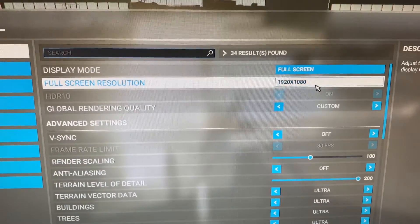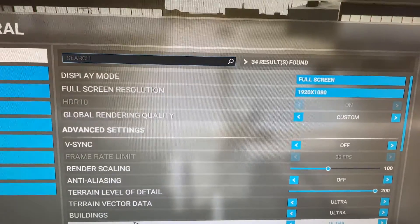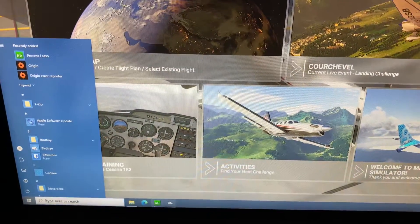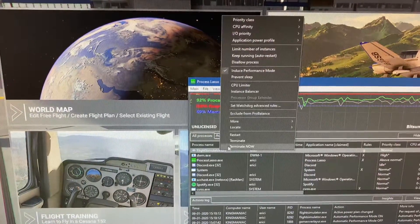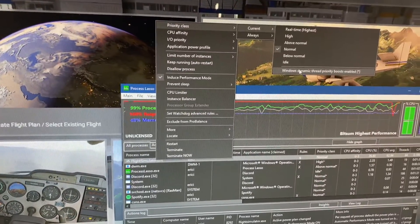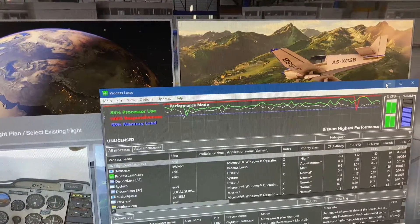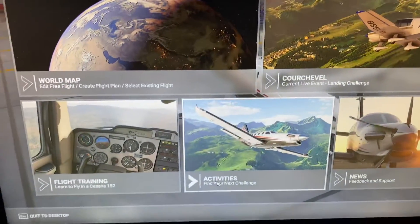To recap: once you're at the main menu, window the game, open Process Lasso, right-click the Flight Simulator exe, go to Priority Class, then Current, and uncheck Windows Dynamic Thread Priority Boost so it's disabled. Then for the micro-stuttering issue, here's what you do.